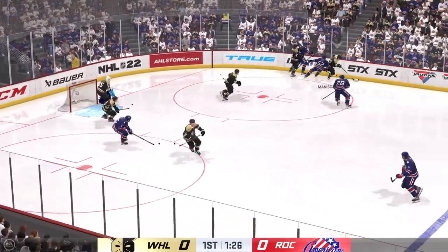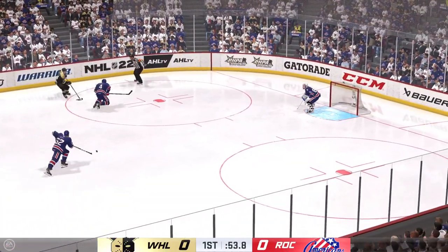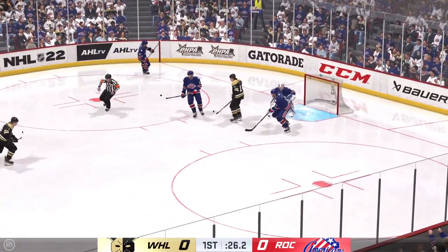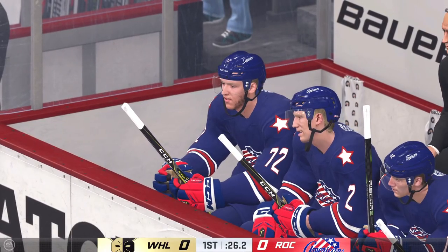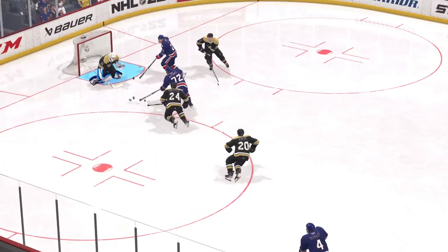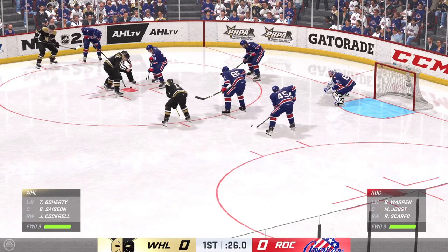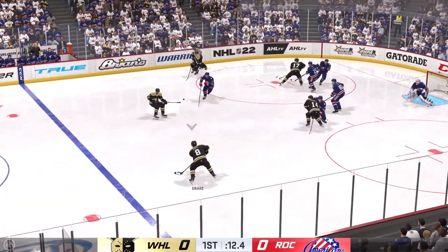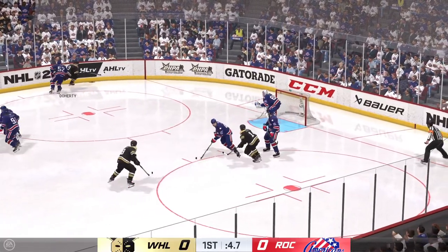The goalie turns it aside. Wheeling's got a hold of it against the wall. The Nailers are on the attack. Snaps it on net — stops it with the glove. Great reflexes there. He makes the glove stop right from the slot. That's a dangerous chance. It's a good thing he showed up on time. There's another stop — he's bailed his team out early. Centers get set as they're ready to drop the puck again. Back underway and they take possession inside the offensive zone. That's blocked — what a stop by Dell.